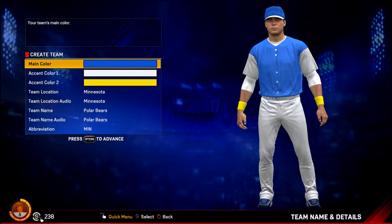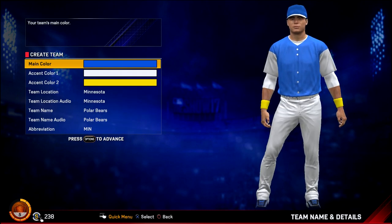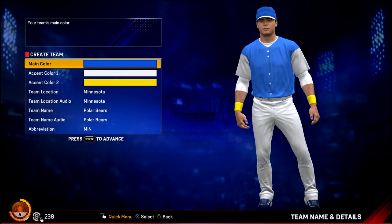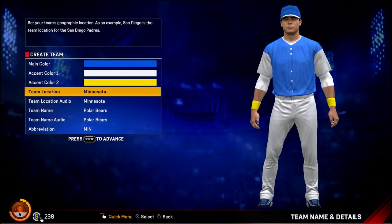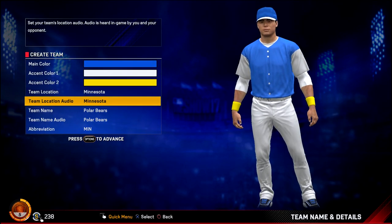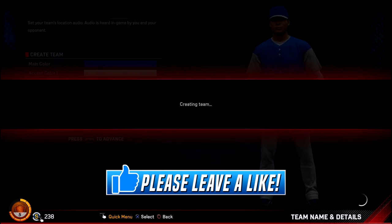Welcome to MLB The Show 17. It's time to play some Diamond Dynasty. My name is Mr. Hurricane, and I have a team created here, but I'm not sure I'll end up actually using this color scheme or the name, the Minnesota Polar Bears. Just had to get something ready to go so I could jump into this year's version of the mode.